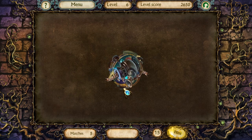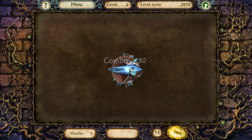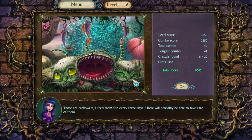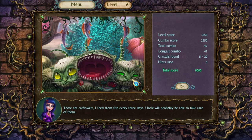I really don't feel like doing a lot of this for the entire game, though. Some sort of princess. I didn't get all those crystals. Rude. Those are cat flowers — my idea of a cactus works better. I feed them fish every three days. Uncle will probably be able to take care of them. Or they'll eat him, I guess.